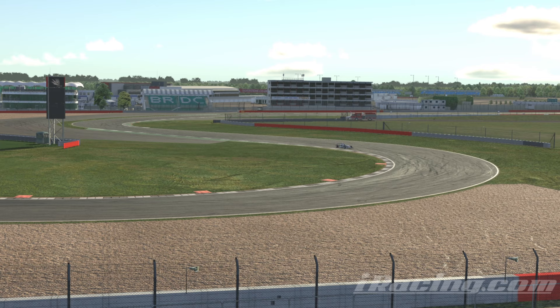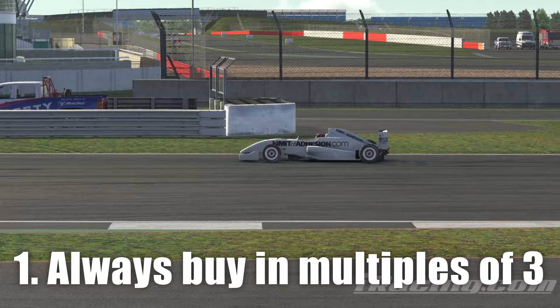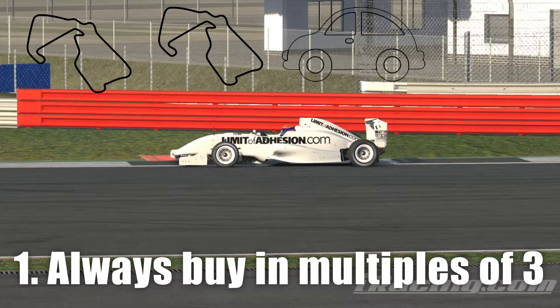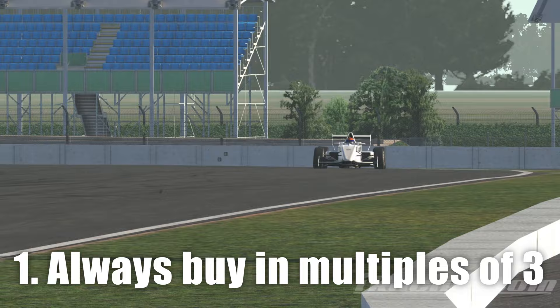Content buying is a basic fact of going racing on iRacing and it can be a little expensive at times, so here are some quick tips. First, always buy multiples of three — iRacing gives you a 10% discount if you buy three pieces of content at once and 15% if you buy six pieces at a time. Whether it's 2 tracks and a car, 3 tracks, 3 cars, or 5 tracks and a car, make sure you take advantage of this discount.